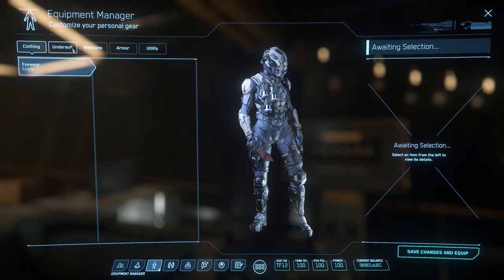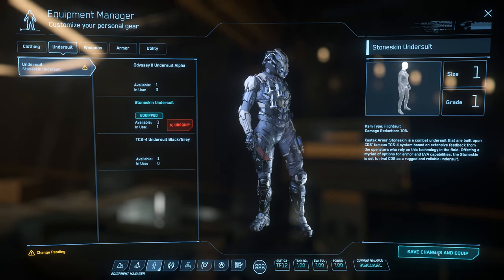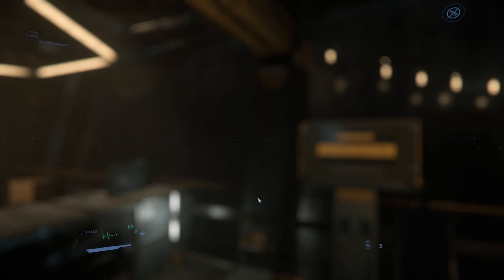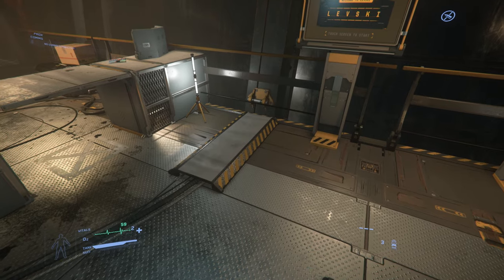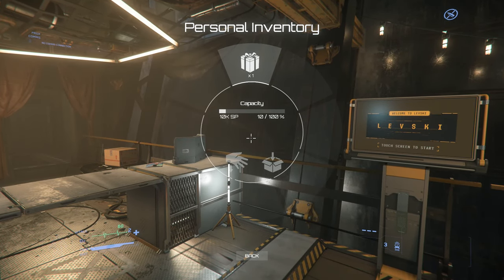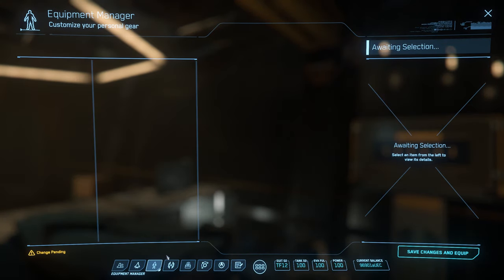Just to verify one more time: I'll put another one in my inventory. Watch — undersuit, change my undersuit, click Save. You can do this with a weapon too. There we go — any time you save, stow, inventory, there's now one there. That's one.